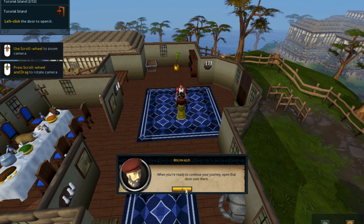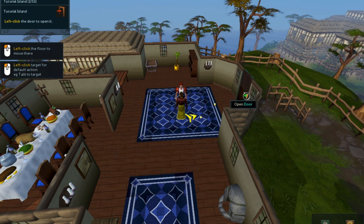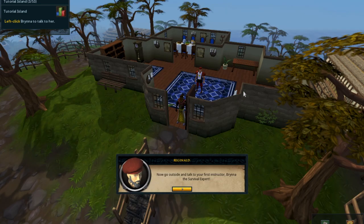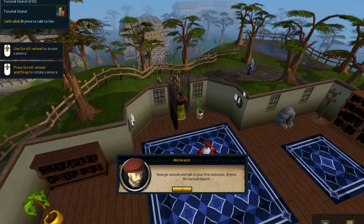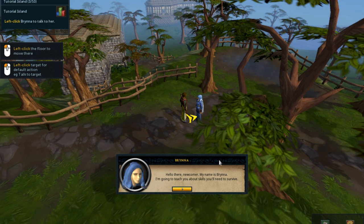New arrival. When you are ready to continue, open the door on the other side. Now go outside and talk to your first instructor. Is that the first instructor? Hello newcomer. My name is... Byer... I know it for a fact but I'm not saying that correctly.